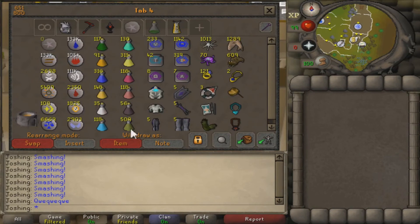Next is the teleport and food tab. This is my favorite tab because of all the pretty colors. It also has all my achievement diary rewards in one place, except for the ardy cloak which is in the PVM tab.